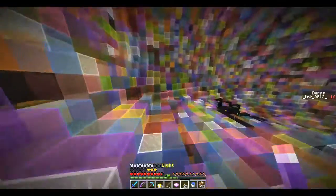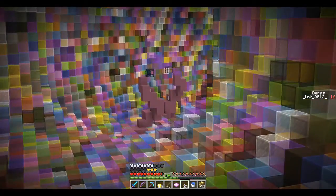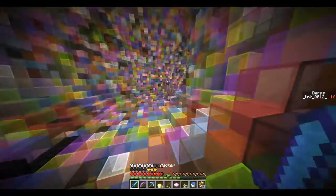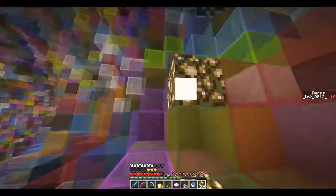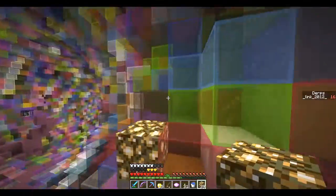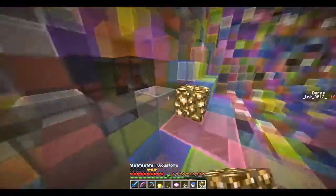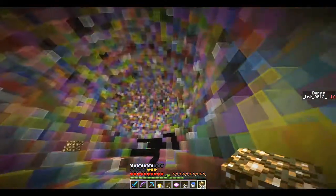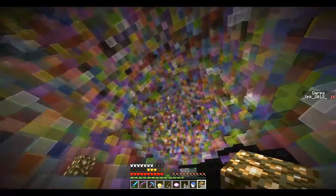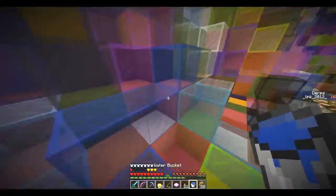I believe that night vision obstructs you from finding something else here, so we need to be careful with that. Let's use glowstone as our torches for now. The funny thing is, if the creepers spawn from too high up, when they drop down, they die. Here's the secret I was looking for — there's lots of secrets in here. I think there's like two emeralds here total.